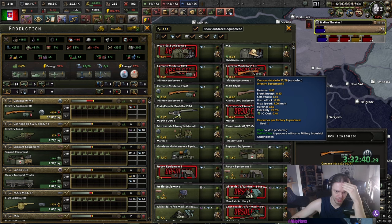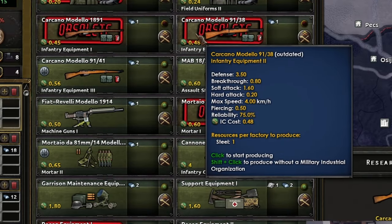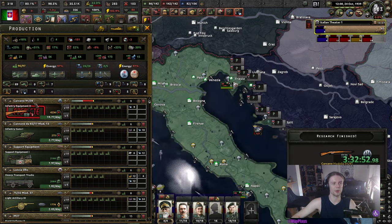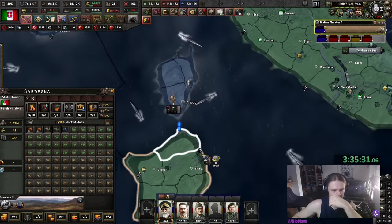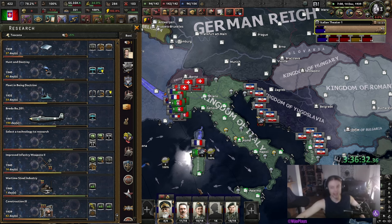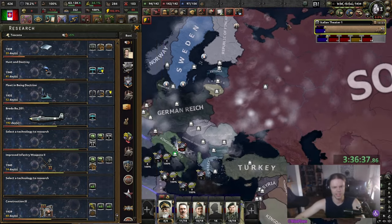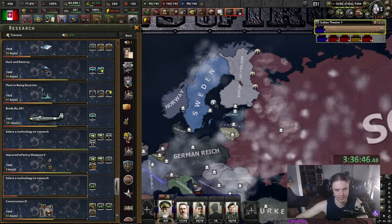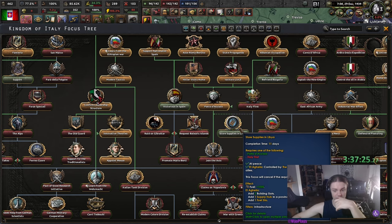I'm not sure we should upgrade here. 1.6 soft attack versus 2.1 — that's actually quite a bump, but I'm still gonna use the crappy gun because steel is hard to come by. We still need to defend Sardinia — almost forgot. The League of Nations has ended. Finally. It only took 34% world tension. Poland was just obliterated and Finland is getting obliterated — that seems a bit low.